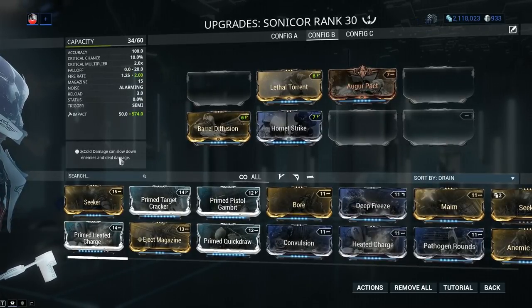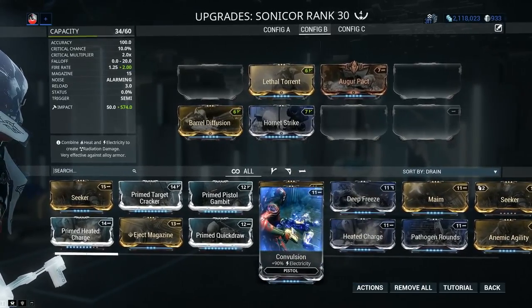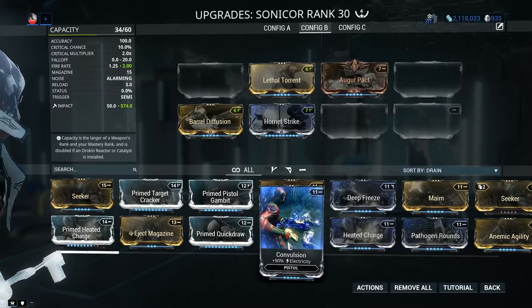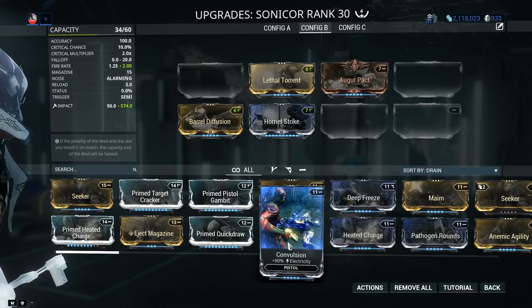Elemental damage is a whole other conversation. It's not something you just put on and forget — it should be applied depending on circumstance: where are you going and who are you shooting? Each faction has unique vulnerabilities and resistances to different damage types. The Grineer are some of the toughest targets. They have two armor types: Alloy Armor, weak to Radiation damage (Electricity + Heat combo), and Ferrite Armor, weak to Corrosive damage (Electricity + Toxin combo). When talking about the Corpus — the bucket-heads with big shields — they're vulnerable to Toxin and also Gas damage, which bypasses their shields entirely and deals damage to health.